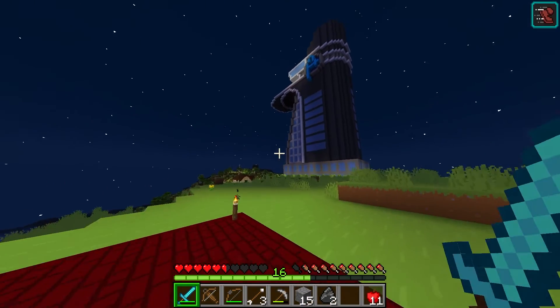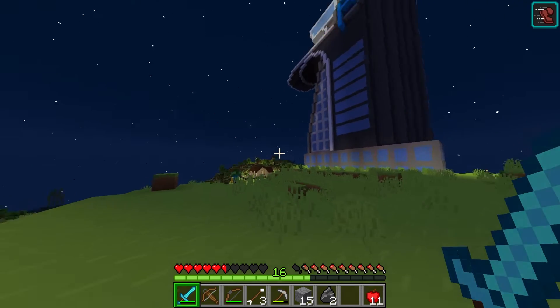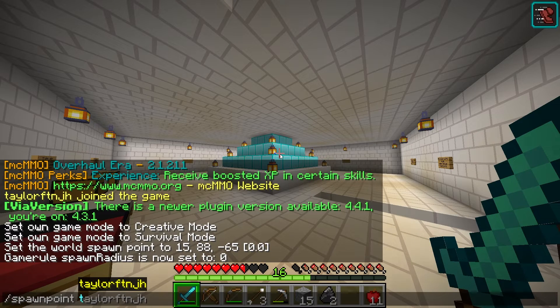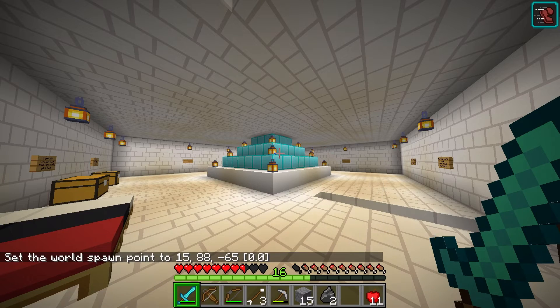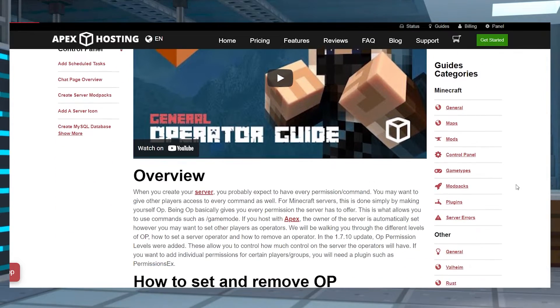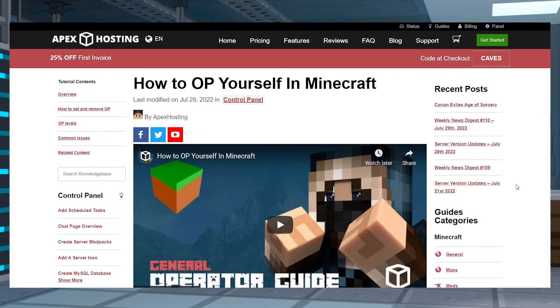Even Vanilla Minecraft has a way to set a spawn point. You can either set an individual spawn point for yourself or a global spawn for all of your players, and with this method no command blocks are required. However, you will need to be a server operator to create these spawn points.